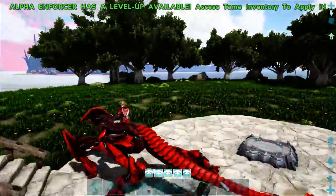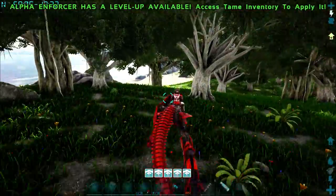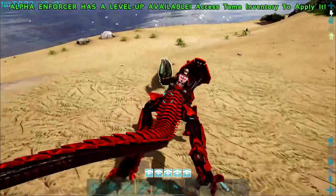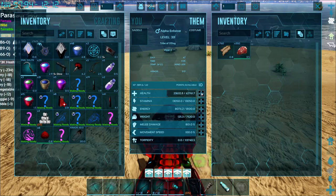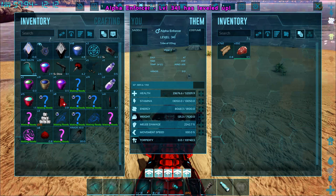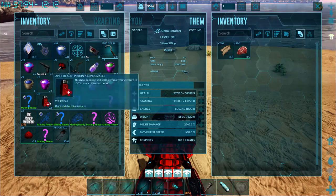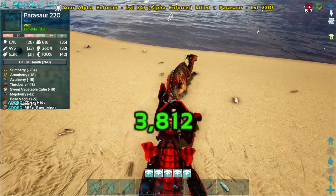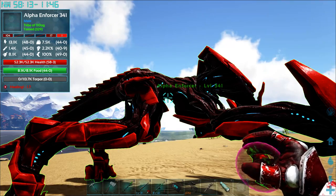I tamed him this morning and I have not yet tried him out. Let me turn on my spyglass so I can see what's around. Let's throw a few points into health and I'll do the rest in melee. That's one thing with Primal Fear - you will die a lot. Or at least I will. Maybe other people are better players than I am. This guy is not as powerful as I thought he was going to be. He has a pretty low level.